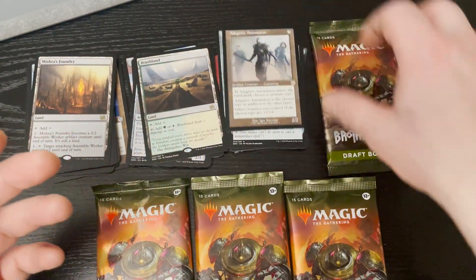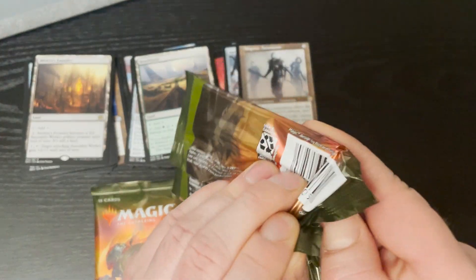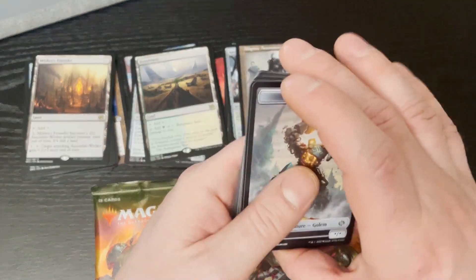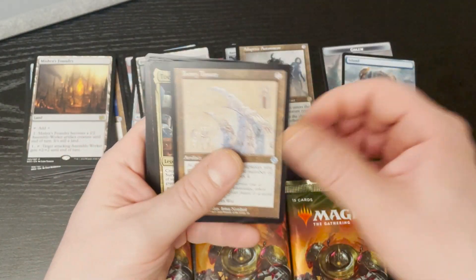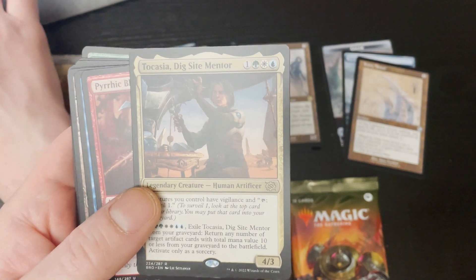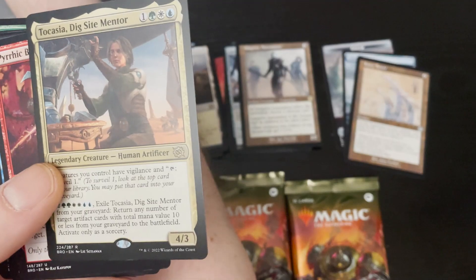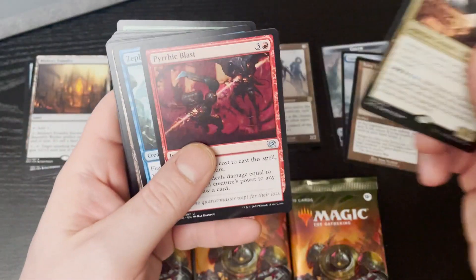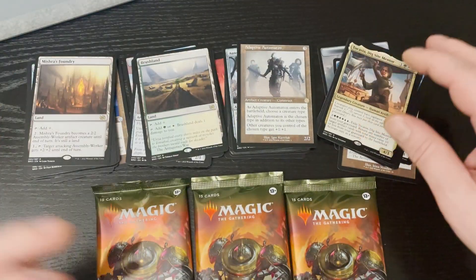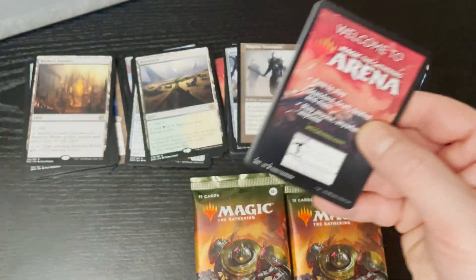I am striking out. I mean, I want Mox Amber Schematics — that's probably the realest card I can get. A foil schematic, whatever. Golem. Island. Ivory Tower. And Digsite Mentor. I don't think this is anything. Nope. Worthless. Mentor is not on the list. Not there. Another bum pack. Not one good card, not one thing that's going to give you all a little something-something.